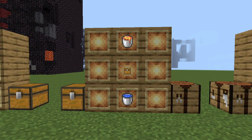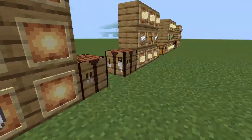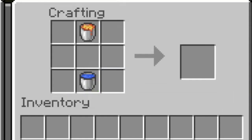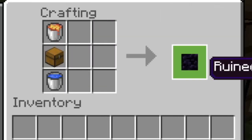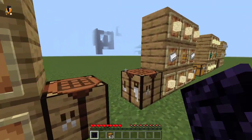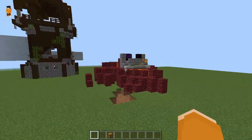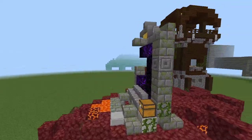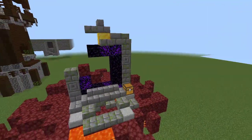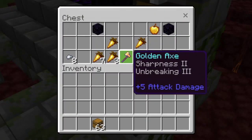Want to find ruined portals easier? You can now craft them with one lava bucket, one water bucket, and a single chest in the middle. Click on this obsidian block and you'll be able to craft the ruined portal. It generates block by block — it's so epic! The loot includes Sharpness 2 and Unbreaking 3 for a golden axe.